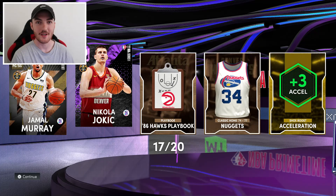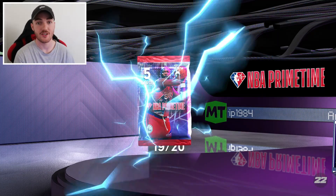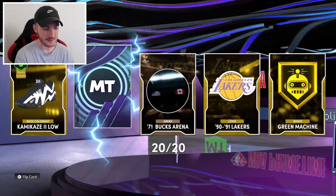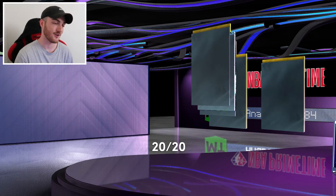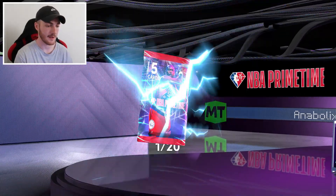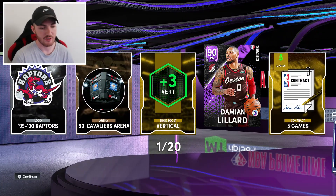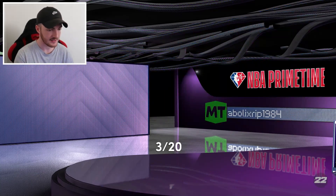We get the big bruiser himself Nikola Jokic — welcome! I'm looking forward to a Nets versus Warriors game though. The Nets did recently lose to the Bulls, and I've been supporting the Bulls — loving their team. We pulled Cole Anthony. Let's go diamond, let's get something good. We ended up pulling the troll diamond Curry — not the pink diamond — which is far from funny.